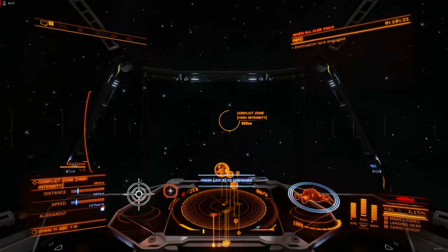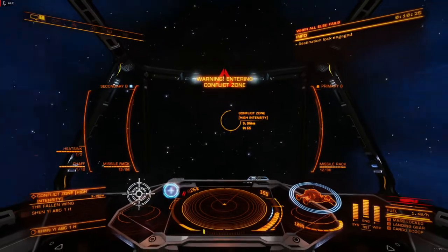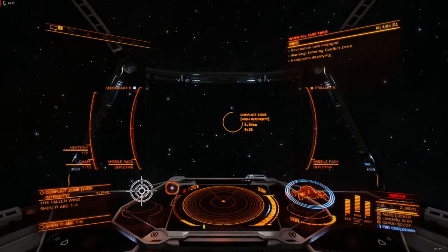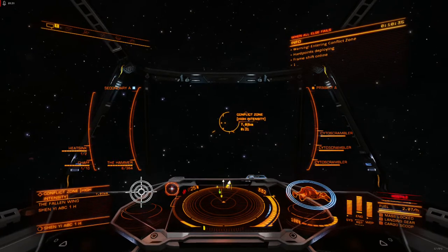Dumbfire missiles are part of a small family of weapons in Elite that deal explosive damage, an archetype that is underused in the current meta for several reasons. These weapons can be devastating in the right hands. Here we'll explore how these weapons can be used effectively, and why they're often passed over for other offerings in the current weapon meta.